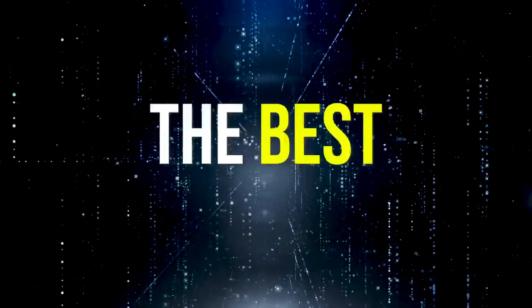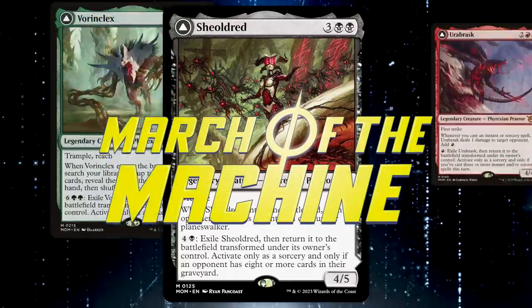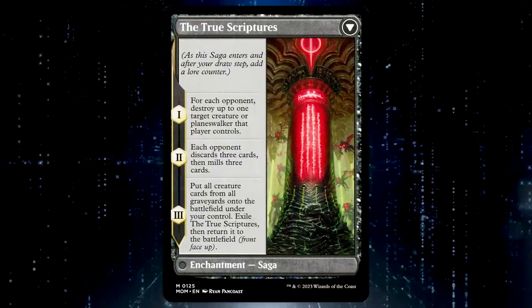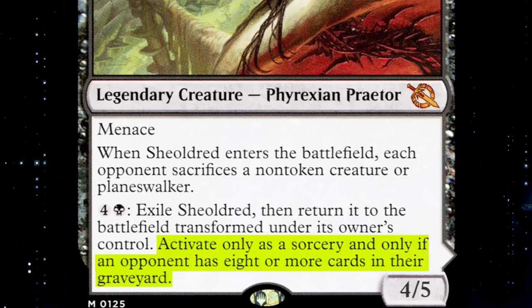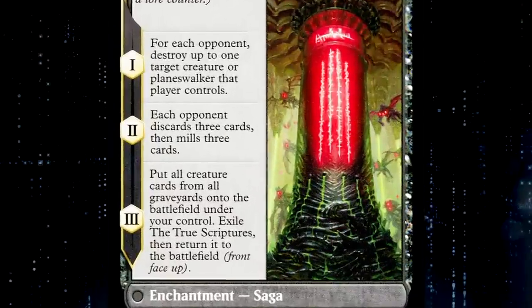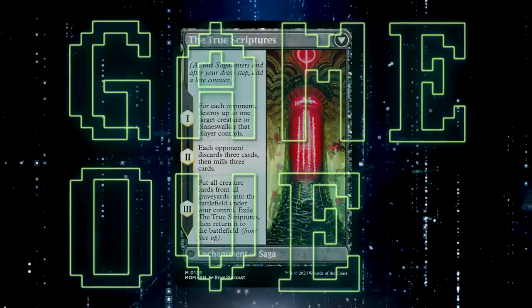Today I'm going to unveil the best SHIELDRED deck in Modern. This new legendary Phyrexian Praetor is a powerful Magic card on the front side, but the back side of the card is where all the magic happens. To flip, you need to accomplish the daunting stipulation of 8 or more cards in your opponent's graveyard. But once achieved, SHIELDRED Saga is lights out, especially Chapter 3 — might as well say you win the game.